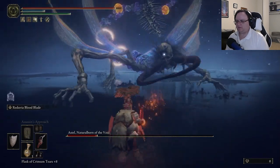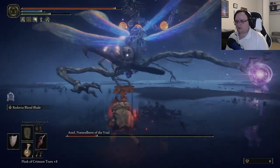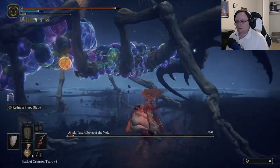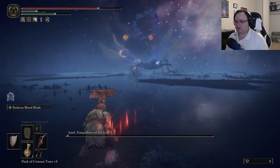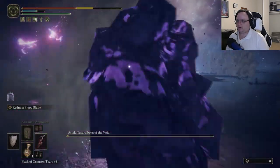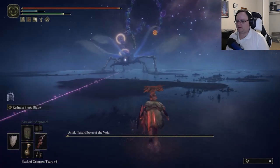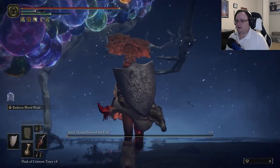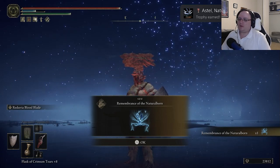Bad centipede. Star creature. Can I get in? Nope. Where are you? It's the one-shot question. Oh crap — we gotta survive this. Last flask. Dodge. Good. Got it. Unless there's a phase two — we got it! Remembrance of the Natural Born. It looks like a constellation in that remembrance. Was this my favorite fight in the game? It might have been.